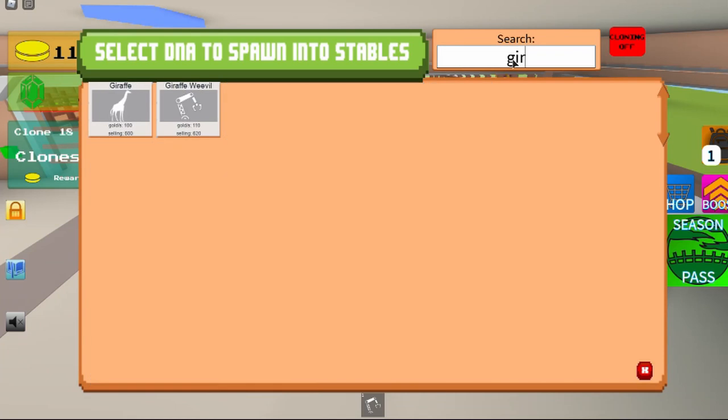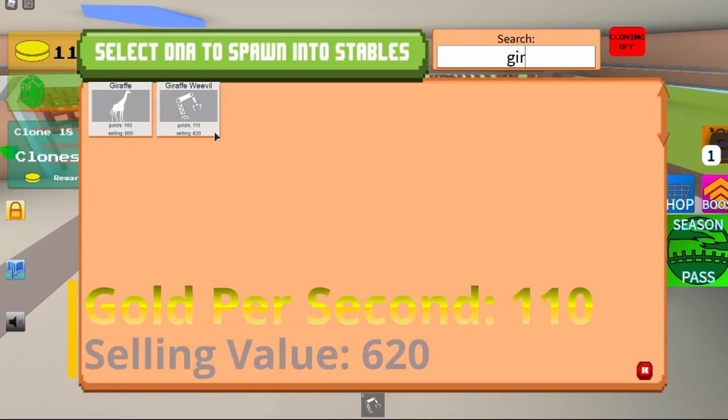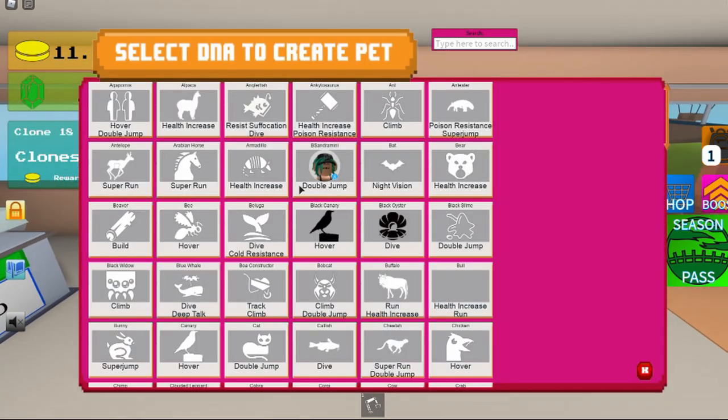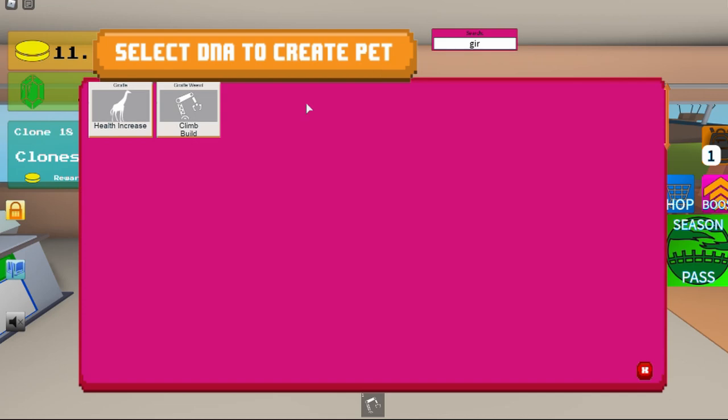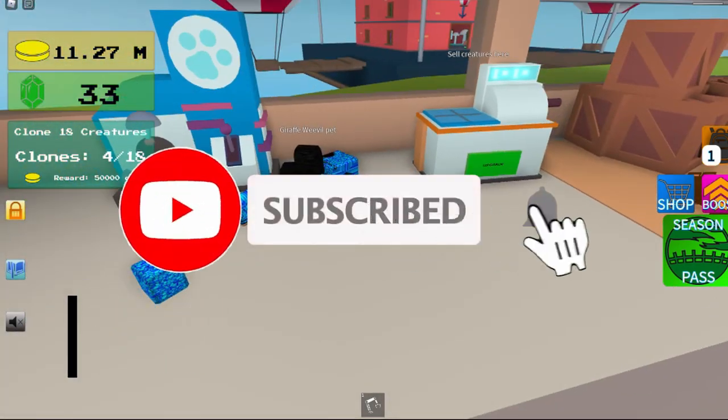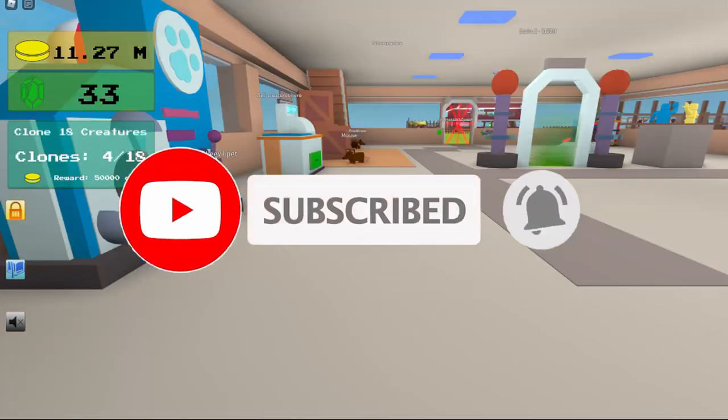The stats on it are 110 gold per second and 620 selling value. The skills on it are Climb and Build. Thank you guys for watching, please subscribe and like this video — see you next video!